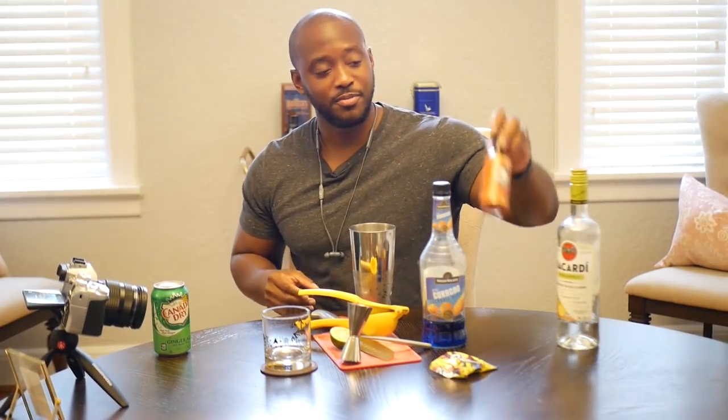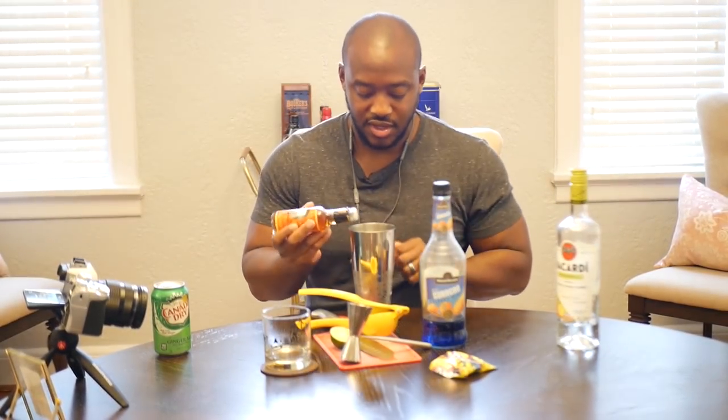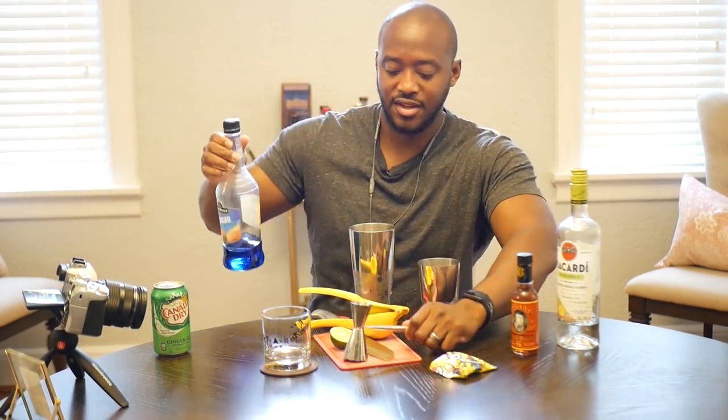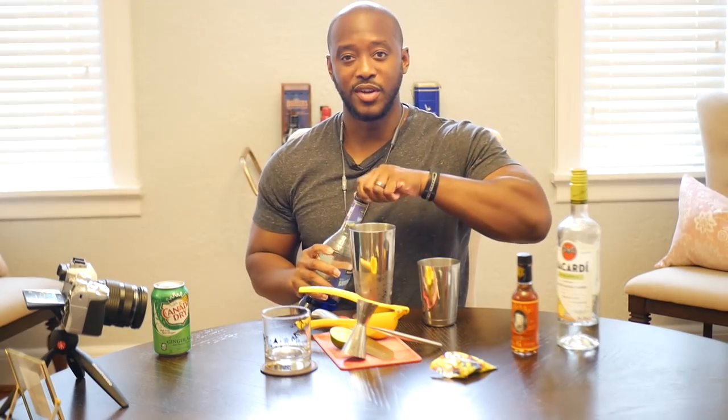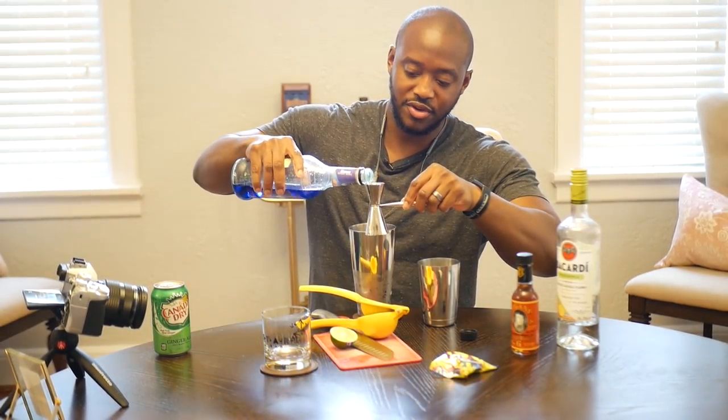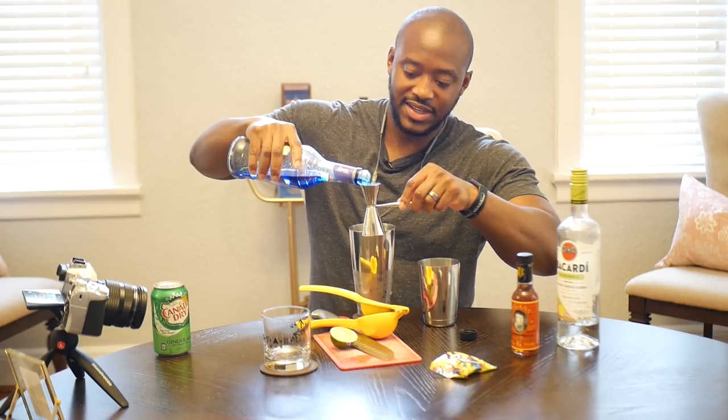Just to wake it up a little bit, we'll do some orange bitters. Everything in here is kind of citrus-based, outside of pineapple, which does still have some acidity in it. Now we're going to do the blue curaçao — you could use regular curaçao, but for what I'm using this for we will need blue. We're going to do about a little bit less than an ounce.